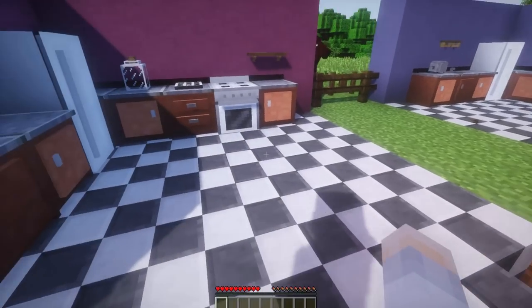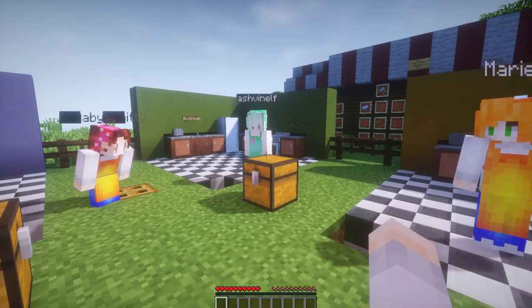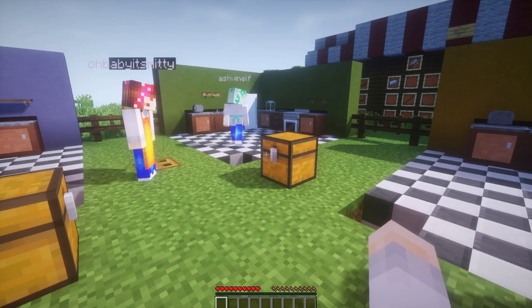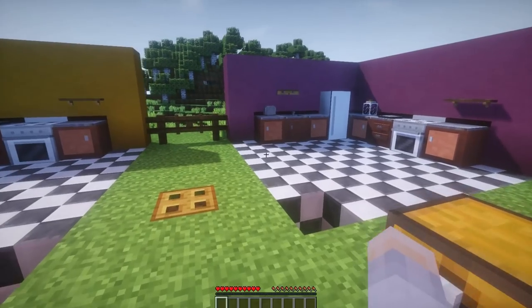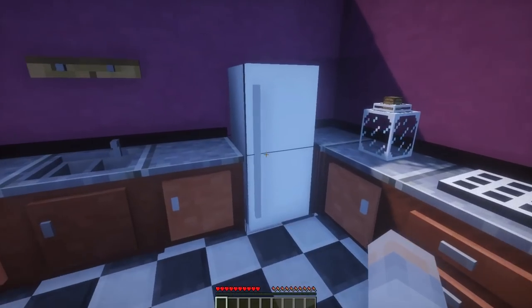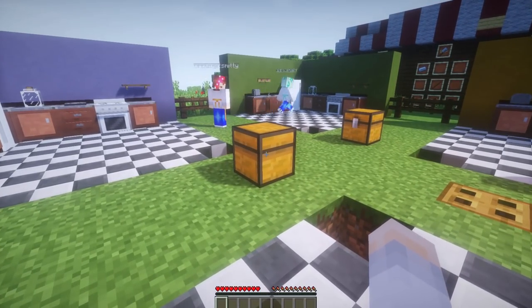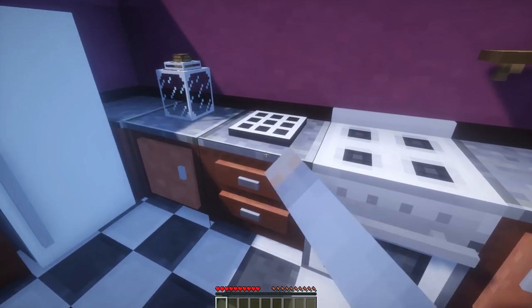Basically how this challenge works is we are going to have 10 minutes to collect everything we can to use to make different foods. As you can see, we all each have our kitchens here, with things like a toaster and a sink and all sorts of stuff. Basically how this mod works is you get things from outside, like all of the foods from Pam's Harvest Craft. And once you put it inside of your little kitchen, it'll start counting it up in this little crafting table here.